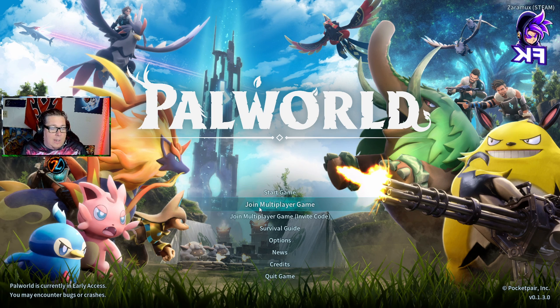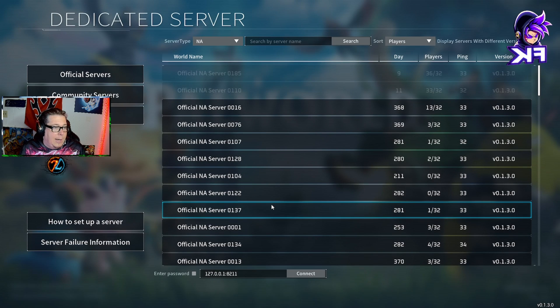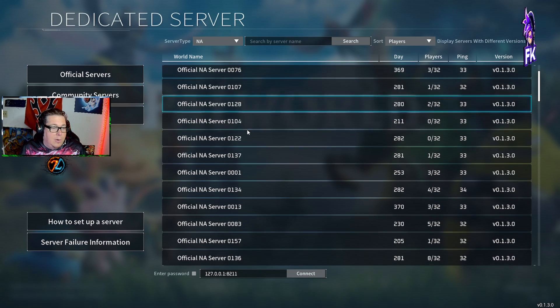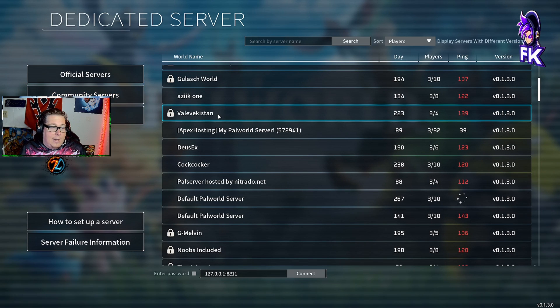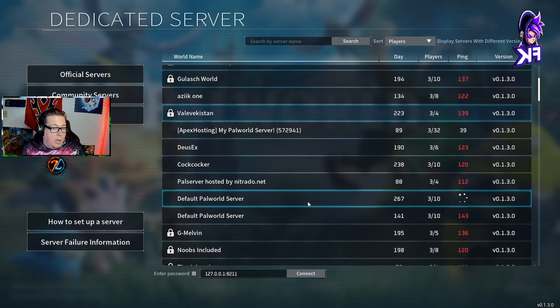Now the next thing we need to do to join is obviously launch the game, and we're going to click Join Multiplayer Game. You can just click OK here. If you set up a password on your server, which you should have, first thing you want to do is go to Community Servers, find a server with a password, double-click that, and put in your password that you set for your server, then click OK and then No.